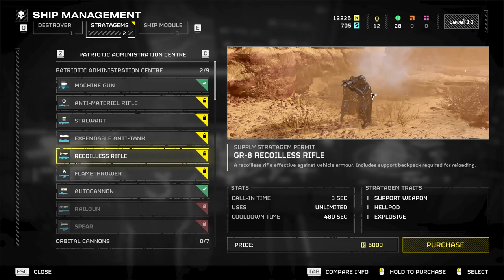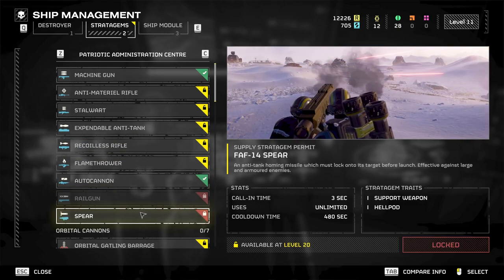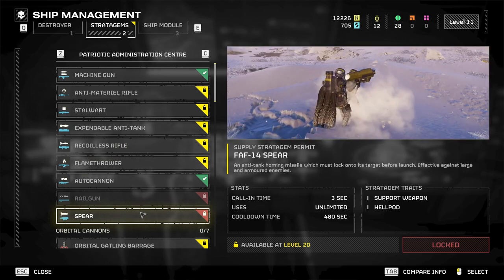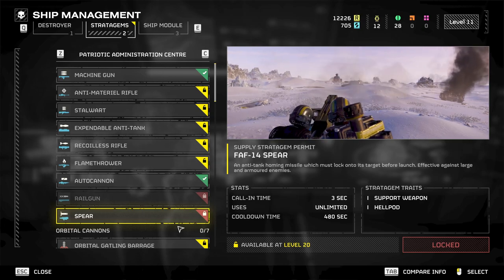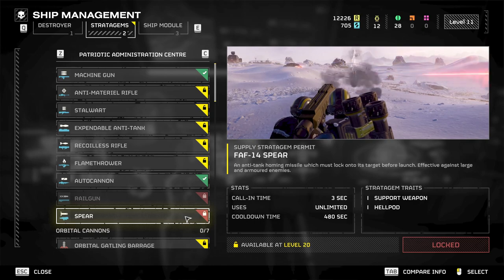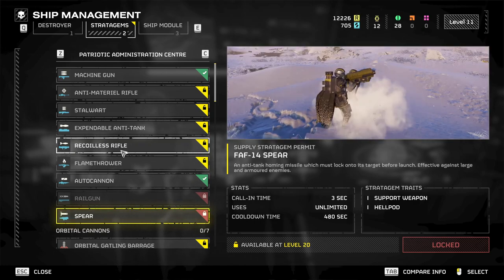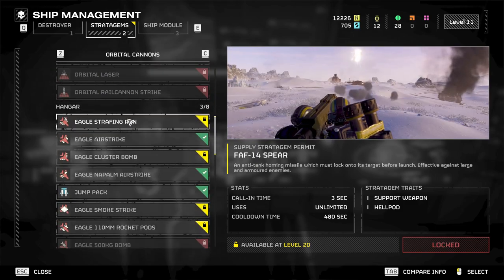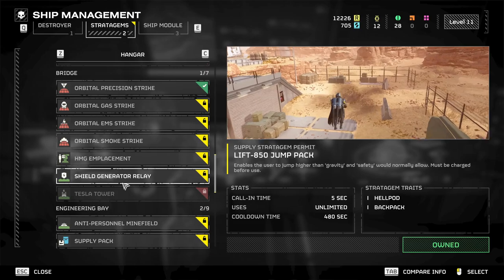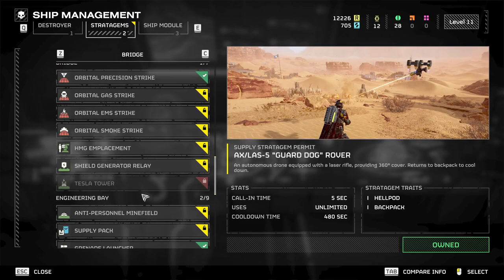For all of these weapons that show you having to use two people, you don't have to. It just requires you to reload slightly differently — instead of somebody else reloading the gun for you, you reload it yourself. But this does mean if you use this backpack solo, you can't use other backpack items, for example the jump pack, the guard dog rover, or the other guard dog backpacks.